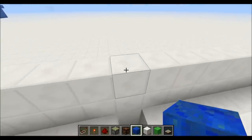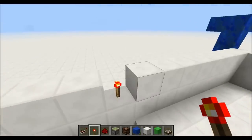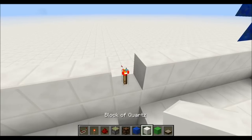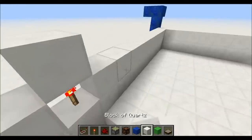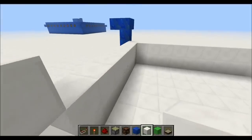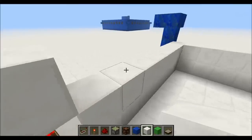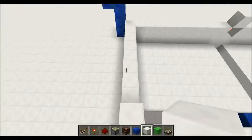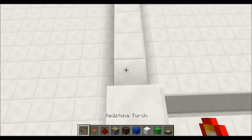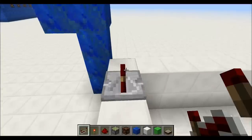At the top of each trench, knock out the block, place a torch, and put a block over top of it. Running from each of these torches towards the nearest corner, every other block place a repeater — alternate repeaters and building blocks.